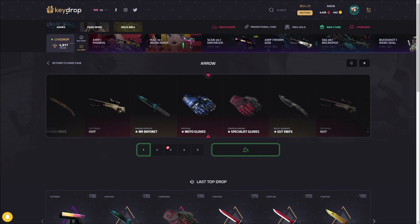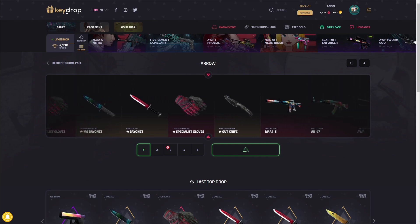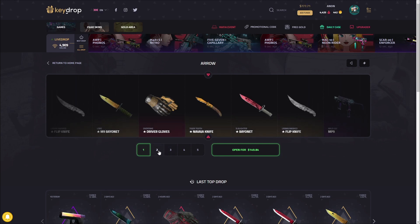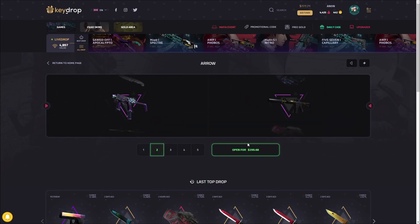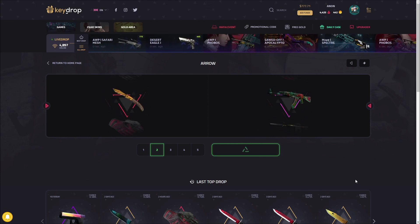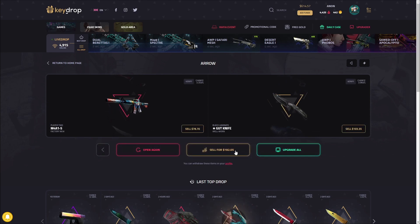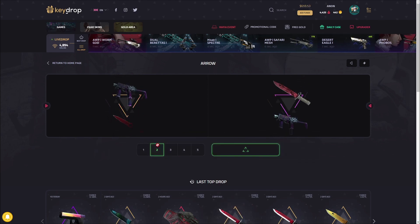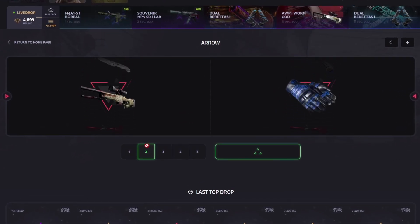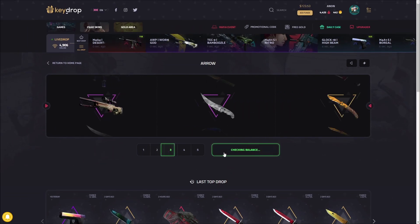Marble Fade wouldn't complain about, or a Gut Knife Black Laminate — at least it's not the Player Two. Player Two is definitely the worst. I said we'd stick with it but it doesn't seem to be working. 300 and a click, we're definitely in some profit — a couple hundred dollars up already, which is really solid. This is essentially a free click. 100 dollar loss but that's not bad at all, still in profit. Run it back one more time — double profits. 363.